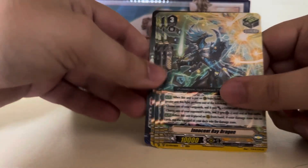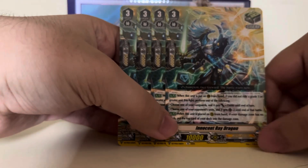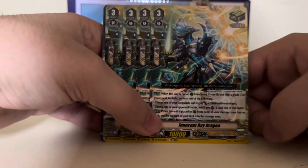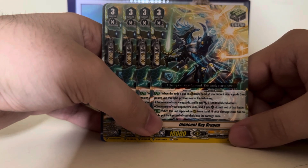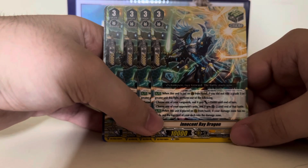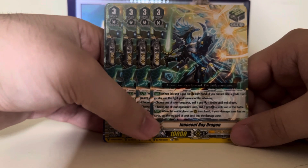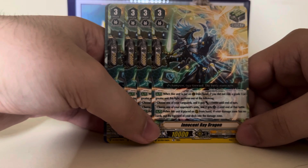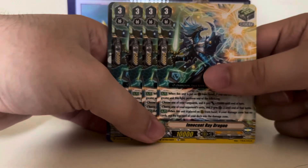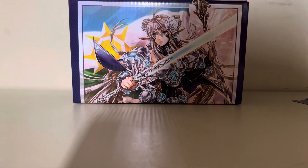This is Innocent Ray Dragon — it's a Grade 3 but it is a heal. This is the heal Guardian from V-Series. When this unit is placed on Guardian Circle from hand, if you did not ride a Grade 3 or greater unit this fight, perform one of the following effects: choose one of your Vanguards and it gets 10,000 power until end of turn, or choose one of your opponent's units and it gets critical minus two until end of that battle. When placed on Guardian from hand, if your damage zone has no cards, put the top card of your deck into the damage zone.